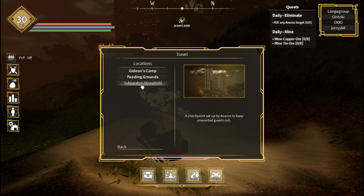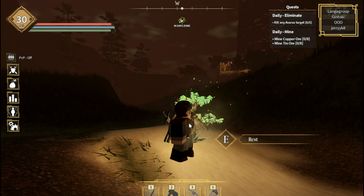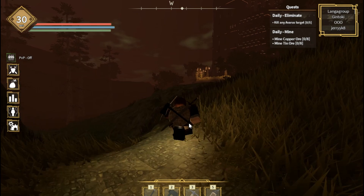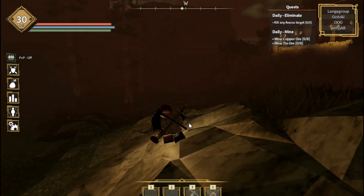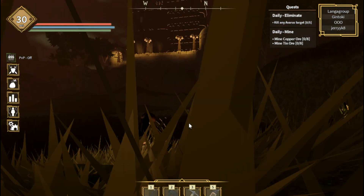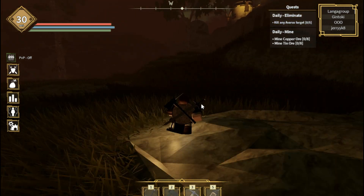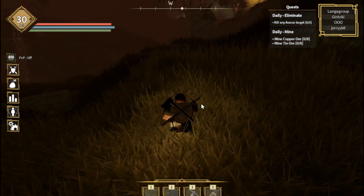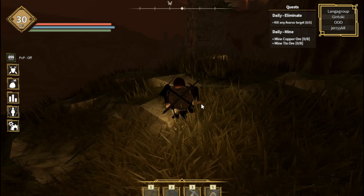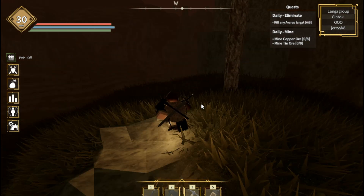After activating this, you can travel to Subjugation Strong Land anytime. From here, go toward this building — that is the building we need to reach. In the way you will find some mobs, so don't fight with them.